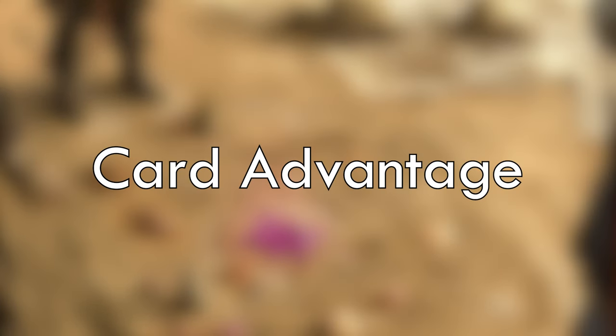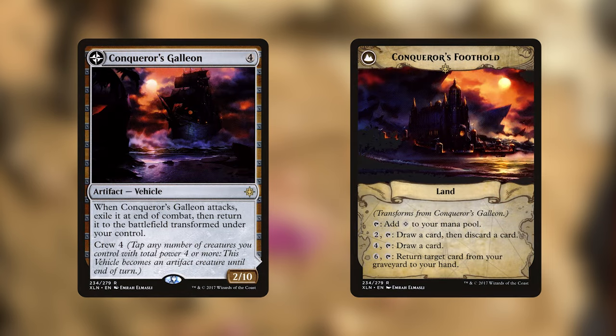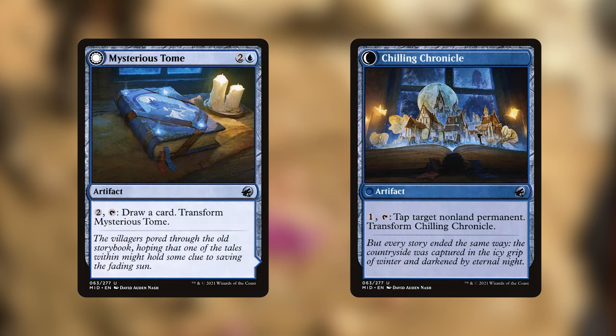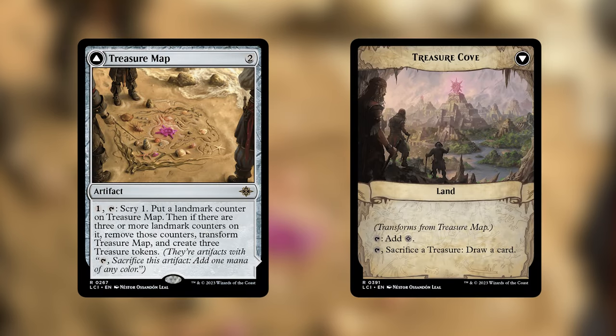Next let's talk about the double-sided artifacts that give us card advantage. Brass's Tunnel Grinder is a great semi-wheel effect, and if we manage to flip it over, the Discover effect from Takutlan is another great card advantage engine. Conqueror's Galleon is really easy to flip in this deck, and the backside gives us a land that can draw cards or recur stuff. Mysterious Tome draws us a card on one side and taps down permanents on the other — any double-faced artifact triggers Tetsun, so the more we have the better. Prowl's Stoic Strategist has very specific criteria for drawing cards but does it basically for free. And Treasure Map lets us get a couple of scrys off before it flips. It's not the most synergistic for this deck since we only have a couple of ways to make treasures, but it's cheap and helpful in the early game, or it can feed Tetsun in the late game.